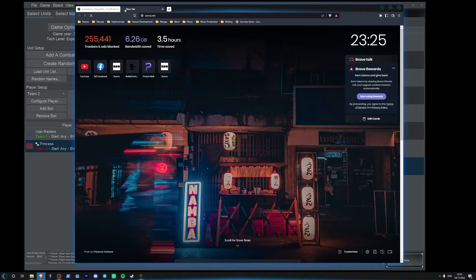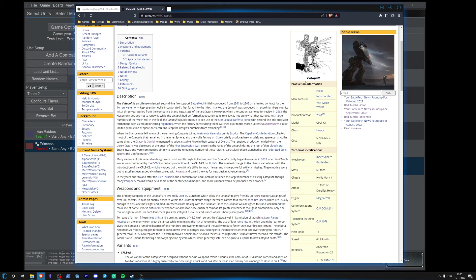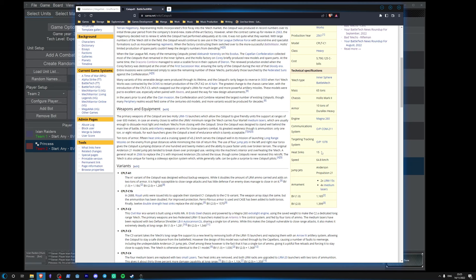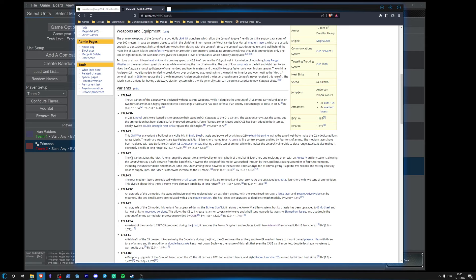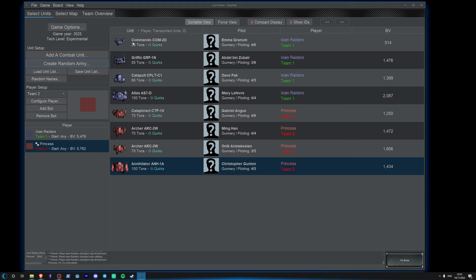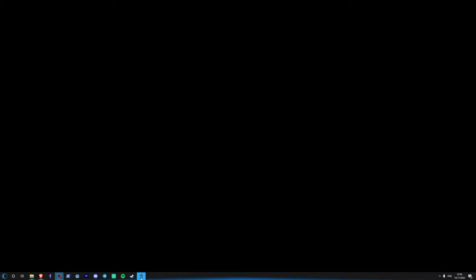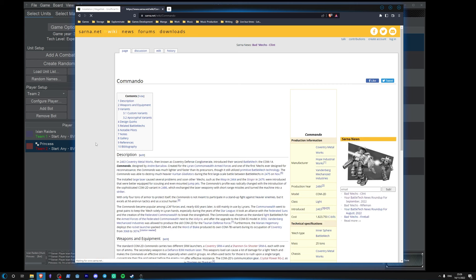Sarna is the Battletech wiki — sarna.net — and it's your best friend. If you want to have a look at what a Catapult does, you just click on Catapult and all the information is there: the class, cost, mass, tonnage, weapons under armament, speed, heat sinks. You've got the fluff stuff which is interesting to read, a description of its weapons and what it's good for, and a list of all the different variants. This is your best friend if you've never played Battletech and you're just lost — this game has hundreds of mechs.